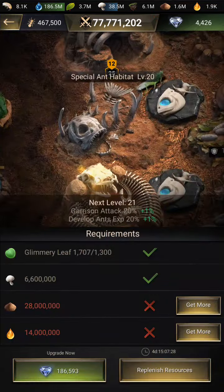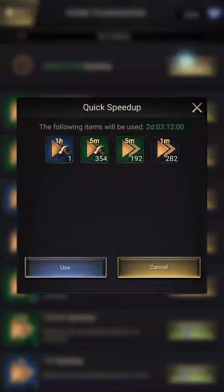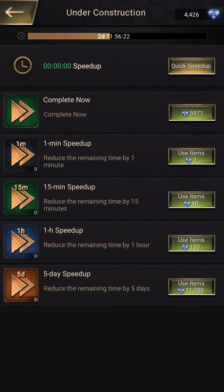Upgrade. So yeah, this will give me plus one — it's 21 Attack and 21 XP. Have enough Glimmering Leaves to do it. Replenish. Use. That's a lot of sand. Speed Up, Quick Tap, Use.